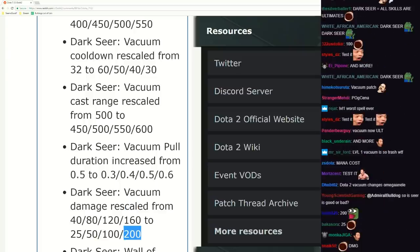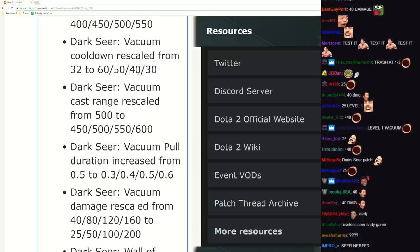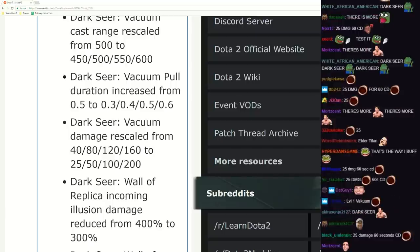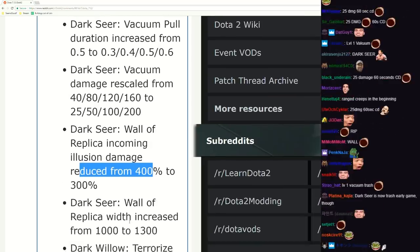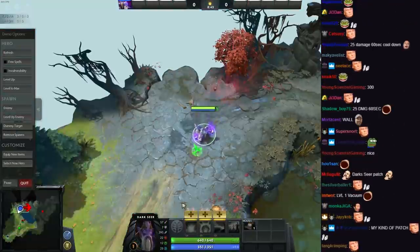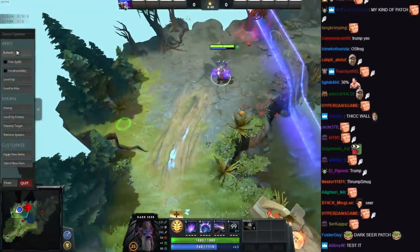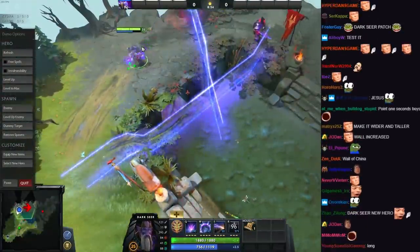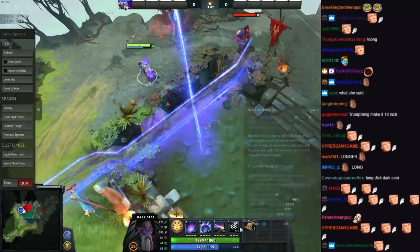Damage rescaled - oh more damage. So a couple of small buffs; when you add them up it becomes a decent buff. Incomer illusion damage reduced by 100% - alright, so they don't die instantly. Nice Wall increase by 300 - that's pretty long. How good is that? Does that even matter? It's quite a lot longer now, it's a lot longer. It's pretty good actually - there's a lot of fights where you could walk around it. You're not walking around this in a team fight. That's pretty big buff.